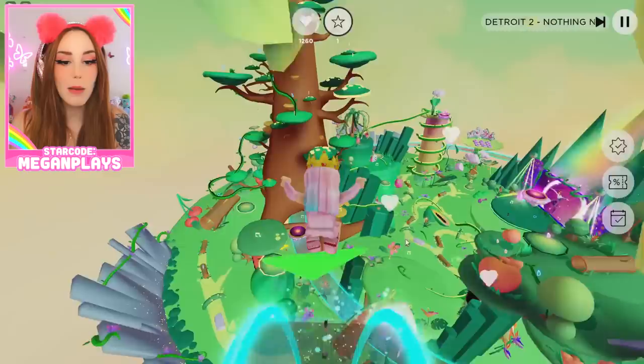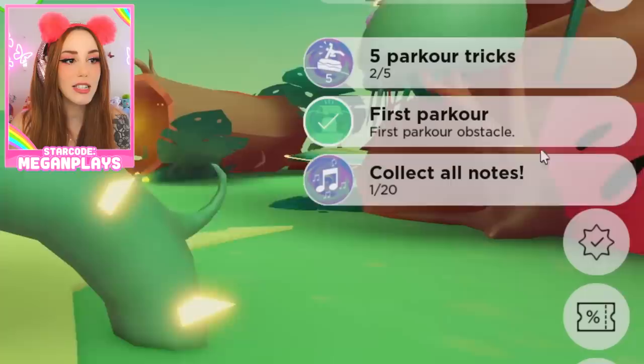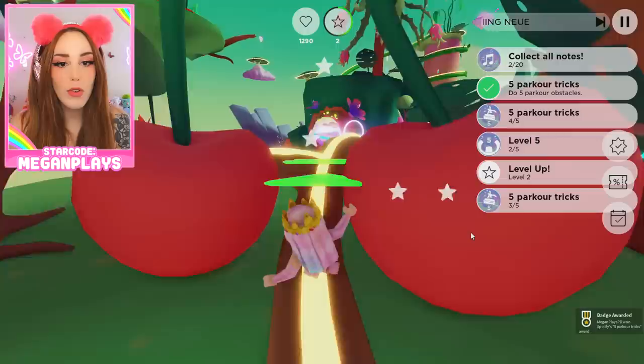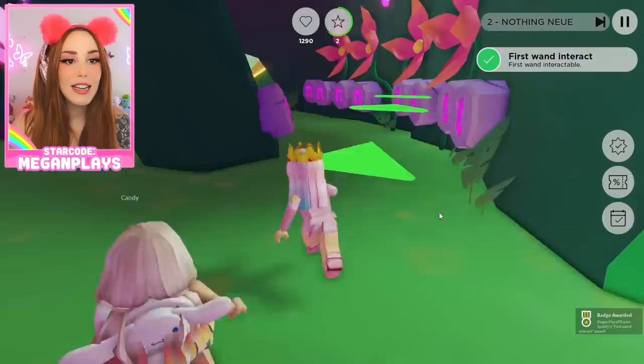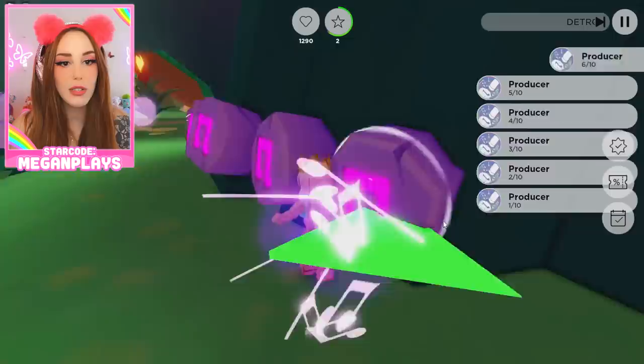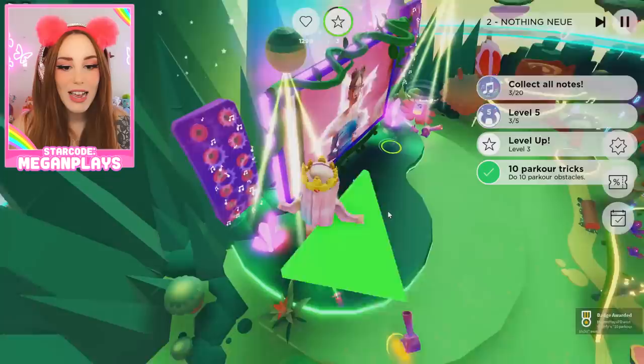First, we're going to complete the tutorial by literally following the arrows. As you can see, we have our first music note right here. Anytime you see those music notes, you're just going to want to collect them. You have this cute little reminder that lets you know exactly what you're looking for. You're just going to run on these paths — it's really not that complex. We just bounced off of a mushroom. You can come over here and interact with these crystals. You just bounce along all these music notes.